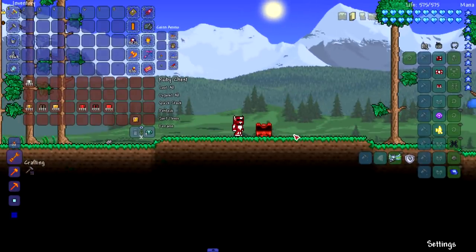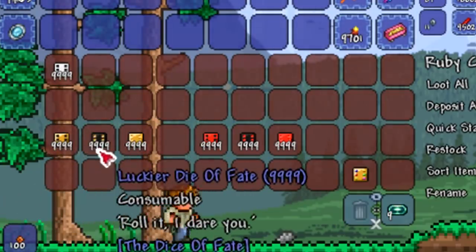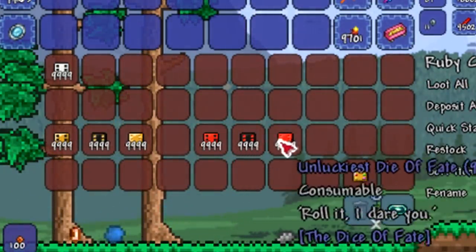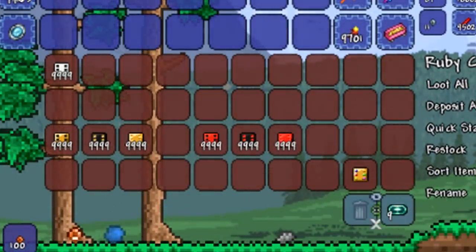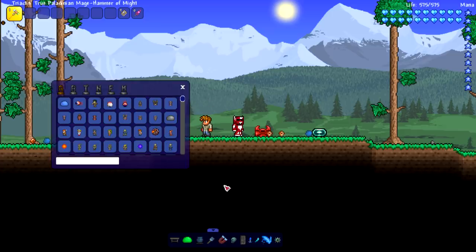As we can see in the chest here, there are multiple different types of dice — starting with just the normal Die of Fate, then we have lucky, luckier, and luckiest versions, and then unlucky, unluckier, and unluckiest. I'll show that last one later — it's just gonna sit in the back of your head the whole video.